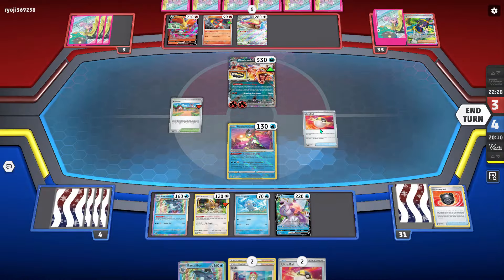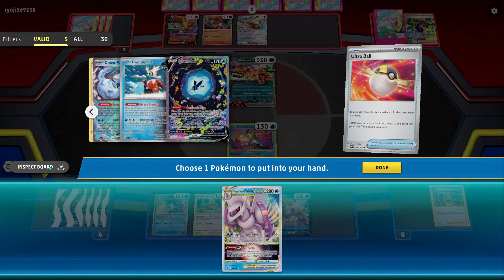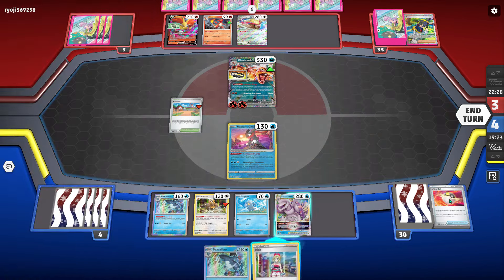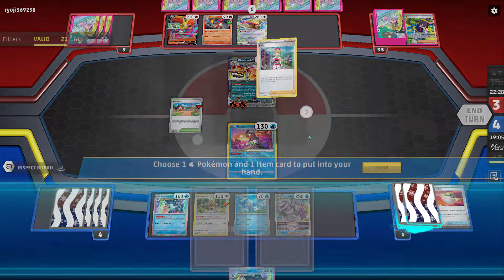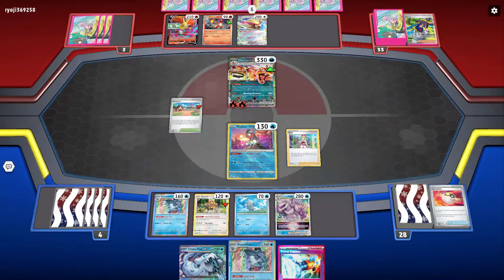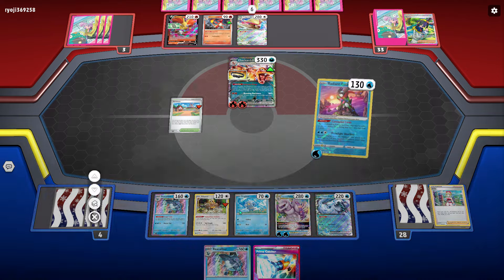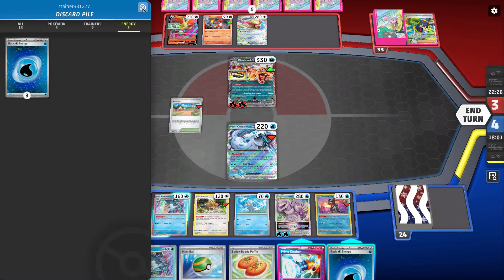I'm checking my deck to make sure Prime Catcher's in there and looking for better plays. I kind of wanted to knock out their Pidgeot with Chienpao, but I'd have to get Superior off the Irida so I couldn't. I'm really trying to find something to guarantee game this turn — get a checkmate board established — but the more I look at it I really just can't. I just need to hope they don't knock out my Bibarel and Iono me, because that would put me in a rough spot. This is also where a Countercatcher would be nice. The original list from the commenter did have one, but I cut a couple things for a fourth Ultra Ball and fourth Nest Ball to make it more consistent.